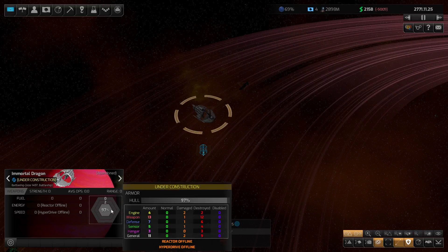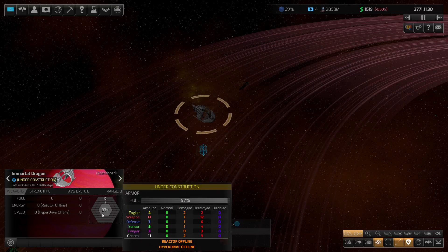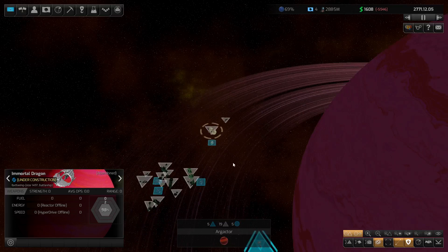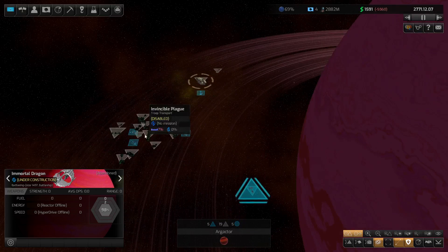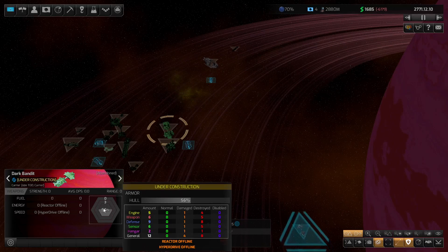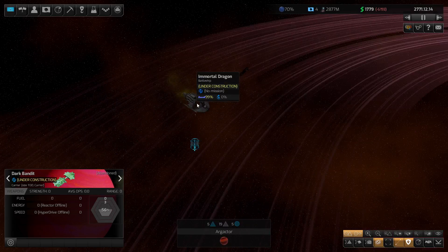We're at 97 now with the hull. There's still a lot of work to do here. Even after the hull is repaired, there's still a hell of a lot of destroyed elements to work on. We might be better off just getting a few of the smaller things done first. That one's at 56 — again, a lot of destroyed elements. It's at 99 now.